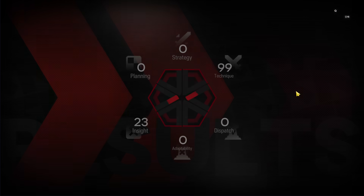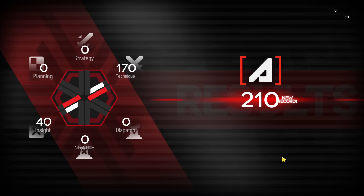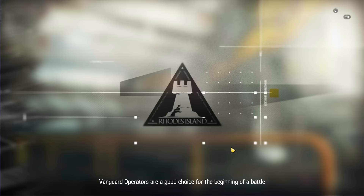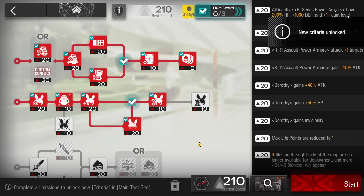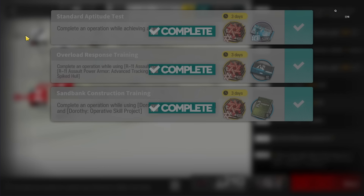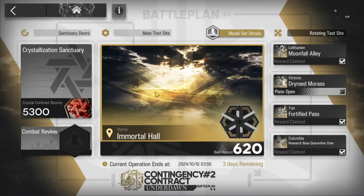Here we go - super easy stage! That's it guys, hope this video helped you complete it with the high-end or low-end AFK strategy. Thanks for watching and see you in the next Contingency Contract - bye!